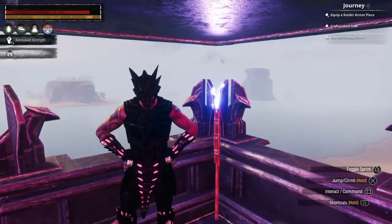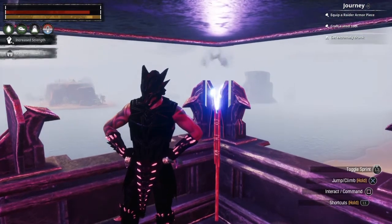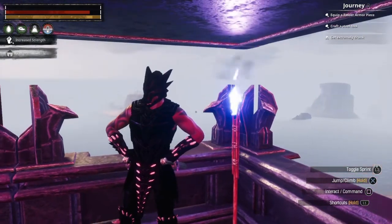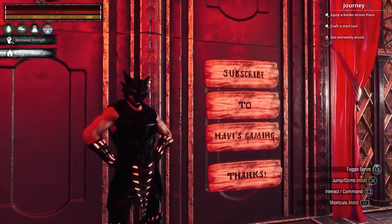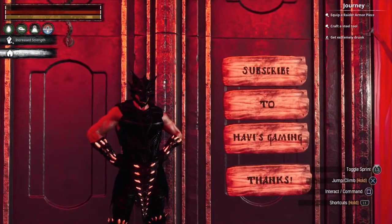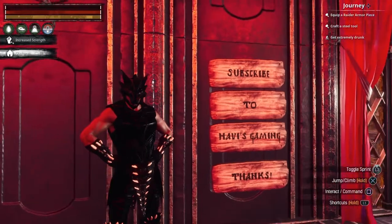Hey everyone, it's Javi and welcome back to Javi's Gaming. In today's video, I'm going to be showing you how to get the Flesh of Remembrance on the Isle of Sipda. You can use the Flesh of Remembrance on an altar to summon the gods. But before we get into the video, I'd like to ask everyone to like, share, and subscribe to my channel. More Conan tutorials, gameplay, and walkthroughs to come. Now let's get started.